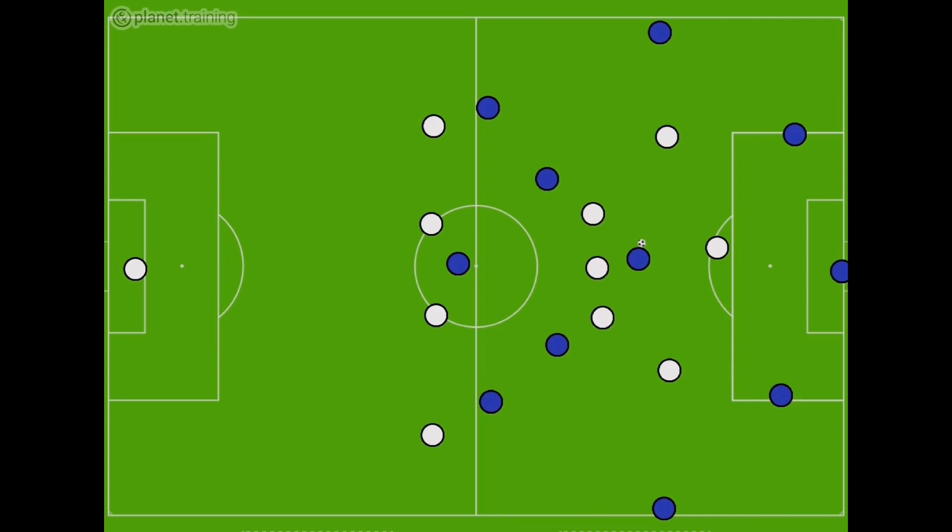This is probably one of the more difficult traps to engage because it can be risky. You are committing a lot of players to engage with one player, so if they find a way through it leaves some players spare. Also, a player based centrally tends to have more options and can find a way out. However, if you do win the ball, you can play very quickly into areas where you can expose the opposition and create goal-scoring opportunities.